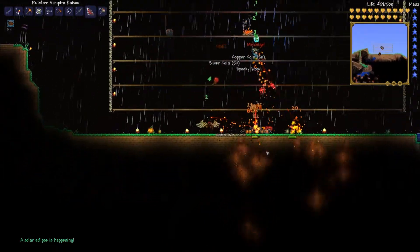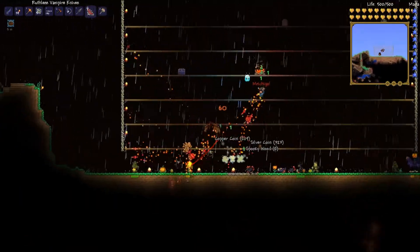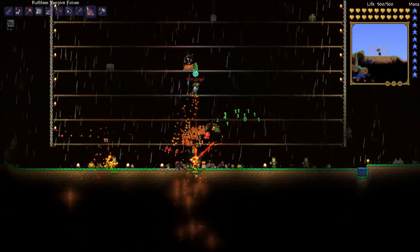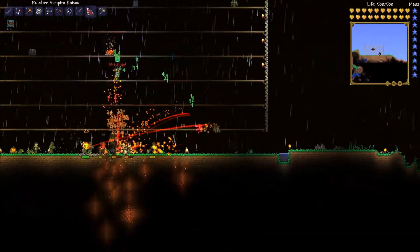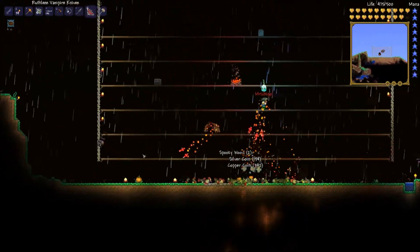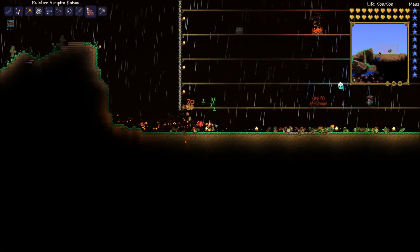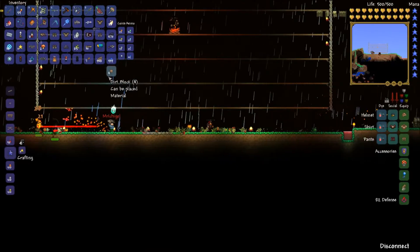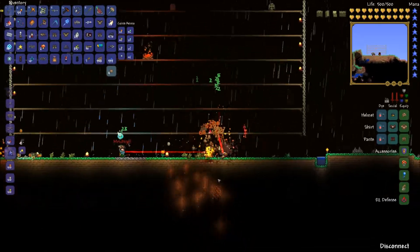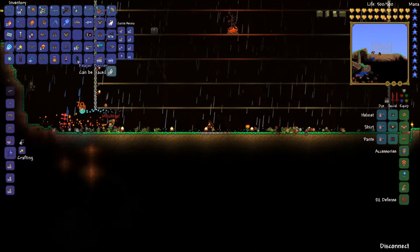Do you wanna just keep recording? Let's go! We might just split the video in half, or upload it all in one. Two days in a row we've gotten a solar eclipse — how does this happen? Like a 1 in 60 chance of this happening. Night time's over, so nothing else is gonna spawn from the Pumpkin Moon. My inventory is way too full — these rotten eggs are taking up space but I use them to great effect.